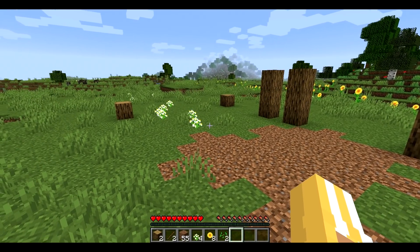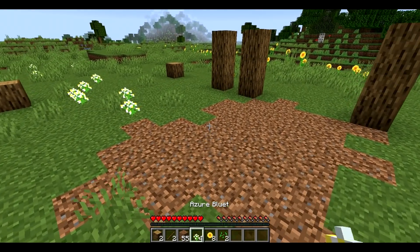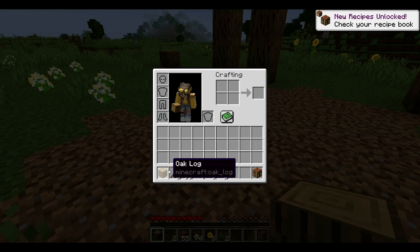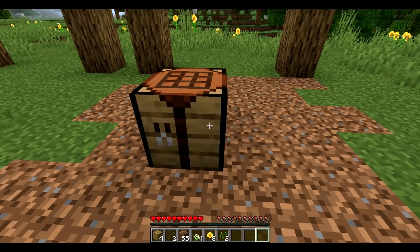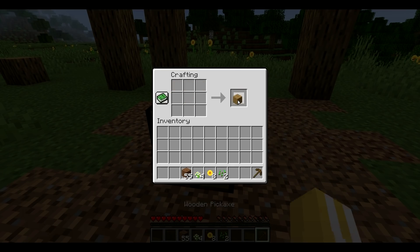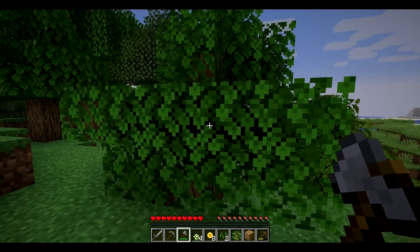There we go — this is the outline of my house, it's not very big but it's going to be very pretty because I designed it. Let's go ahead and craft a crafting table out of these oak planks. Now we need a wooden pickaxe of course, because we're going to get some stone and craft some stone tools so everything can go a little bit faster. See, this goes ten times faster — I love this so much more.